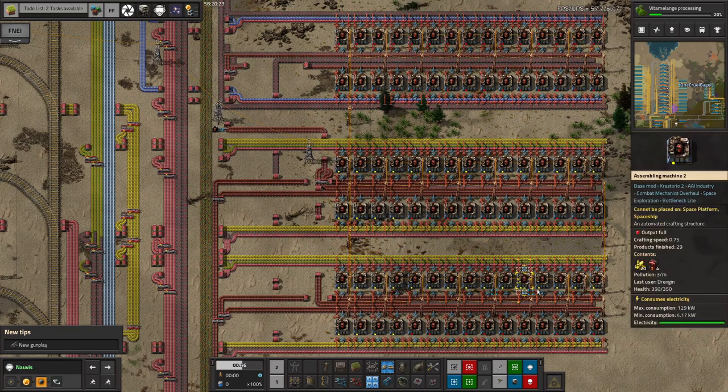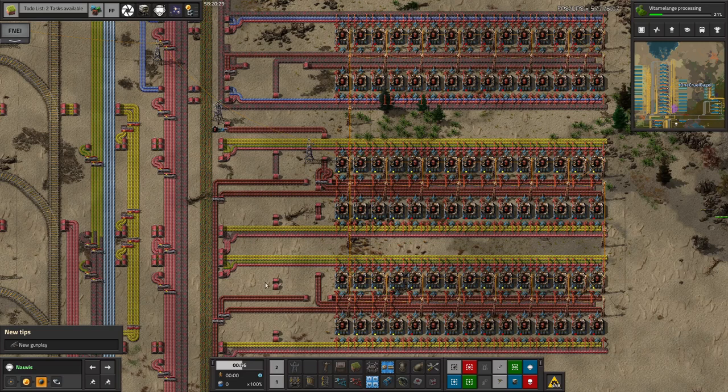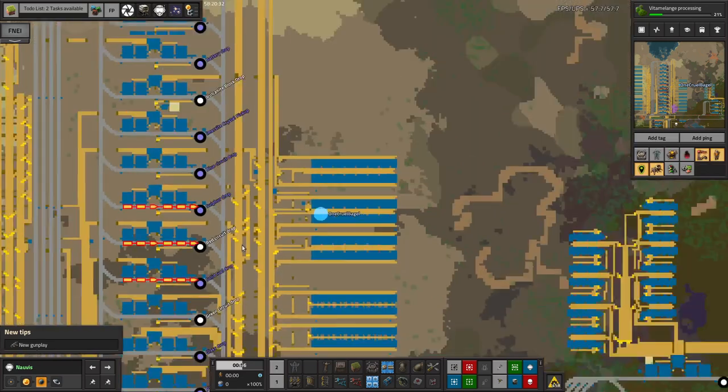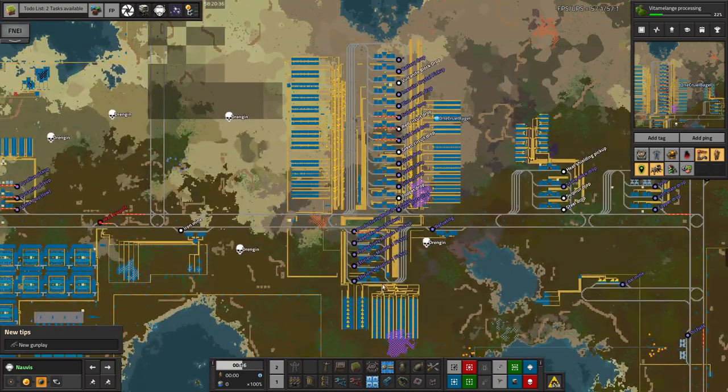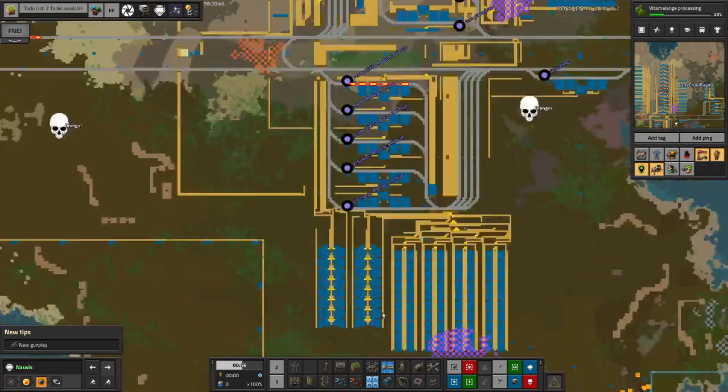Today we're going to be taking a look at what Mark and Mike have been doing. Mike has been continuing to work on the module city, which is this huge area over here. It feels like it's mostly stations, but that often happens when you're doing lots of complex builds. He's got a huge rack of stations all the way up the middle, and then a load of construction all the way around the edge.